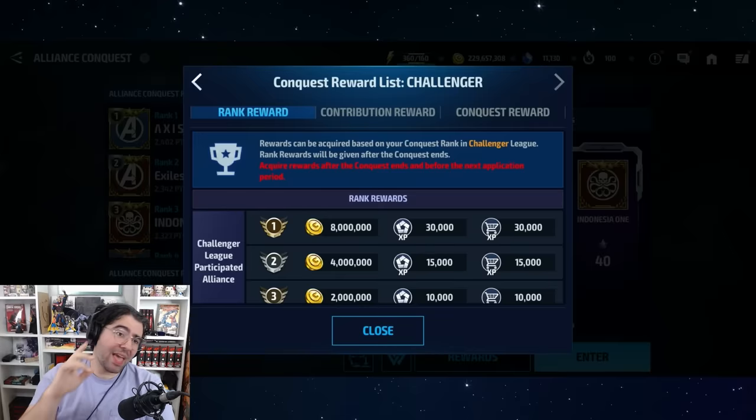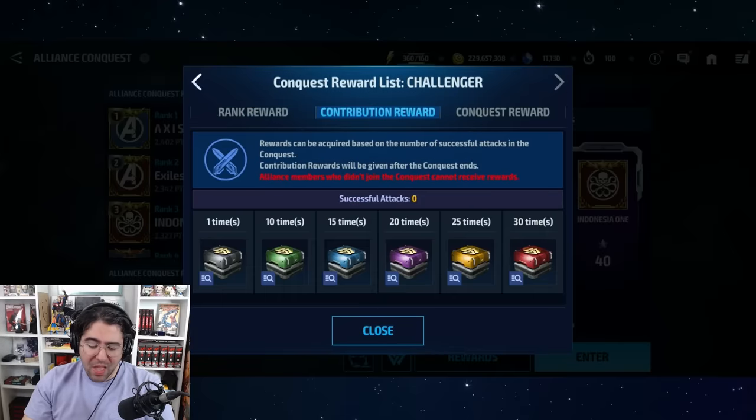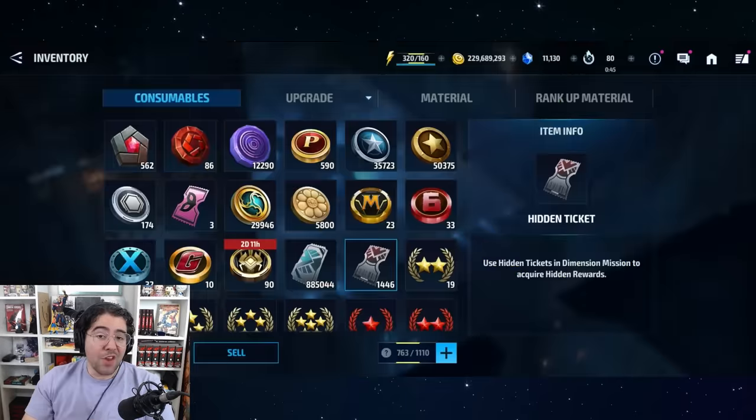If you're feeling particularly masochistic, you can play Alliance Conquest. If your alliance is in the Challenger League — roughly the top 50 to 100 — and you complete 30 successful attacks during one conquest cycle, you have a small chance in the Mythic Contribution Chest to get a CTP.